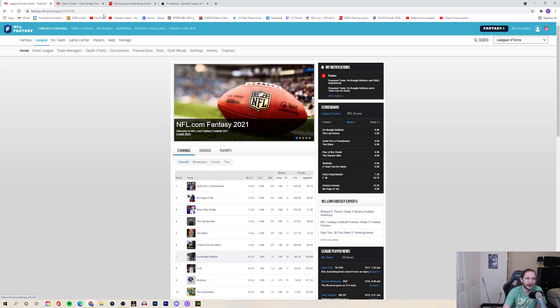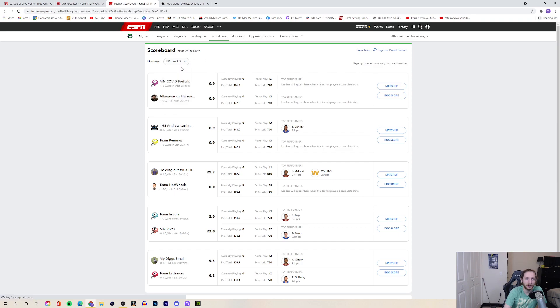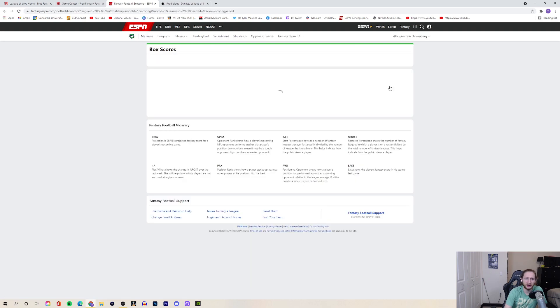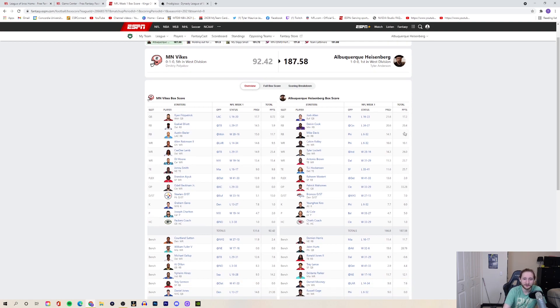Now we have a two-quarterback half-PPR league. In week one we dominated — I had the most points in the league. This is a redraft snake draft league. I got a lot of quarterbacks really late — Mahomes and Josh Allen in like the third and fourth rounds — because the rest of the league wasn't aware that in a two-quarterback league you want to take quarterbacks earlier. Our quarterbacks are stacked, though Mostert got hurt, which will hurt us in the flex spot this week.